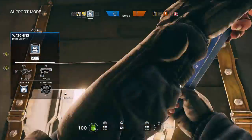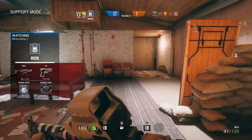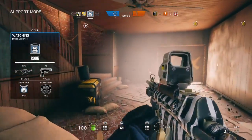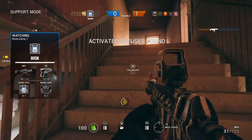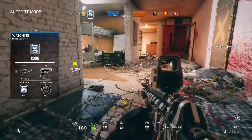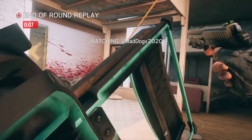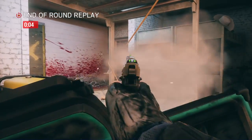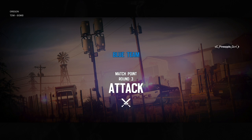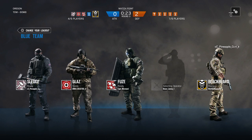Now we're going to move on to his gadgets. The gadgets he has to choose from are the Breaching Charge and the Stun Grenade. I'd recommend using the Stun Grenades — I'm using the Breaching Charge in this gameplay, but Stun Grenades are pretty good: you can just flash them, then go in. If you're using the DMR, use the Breaching Charge; if you're using the Scar H, use the Stun Grenades — you stun the room, go in, and get a headshot or just a kill in general.